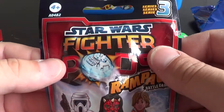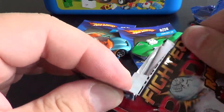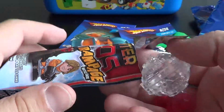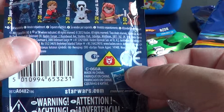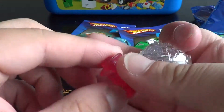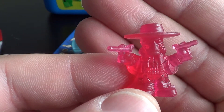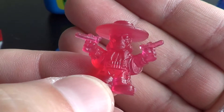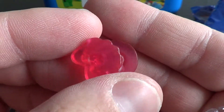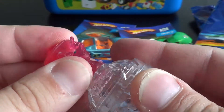Let's open the Star Wars Fighter Pods Series 3. I don't know the names, but here are some names. And we got a red one — two pistols. So that's that, and we got a stand for him.